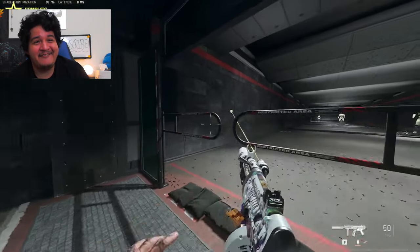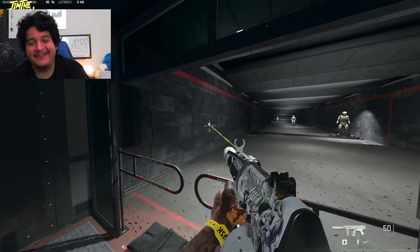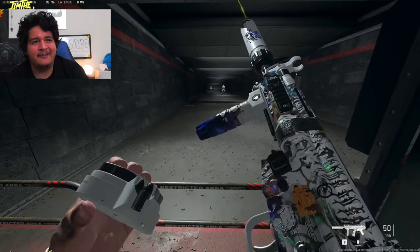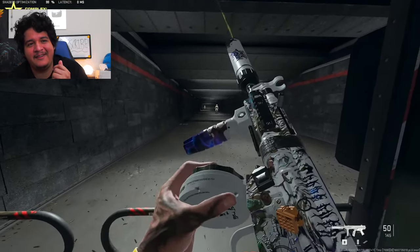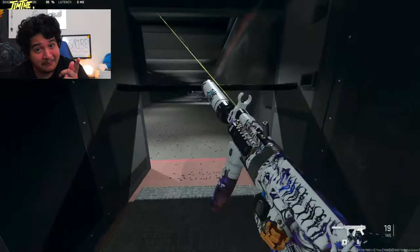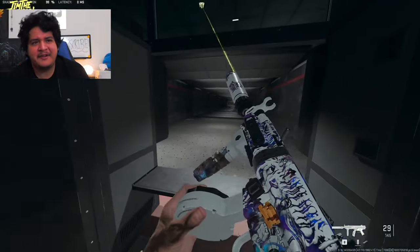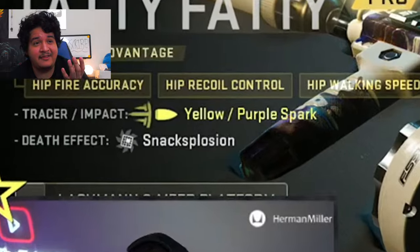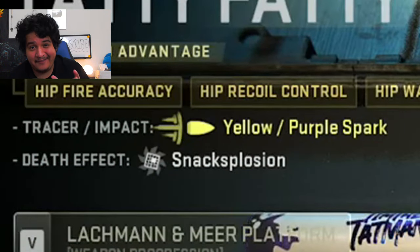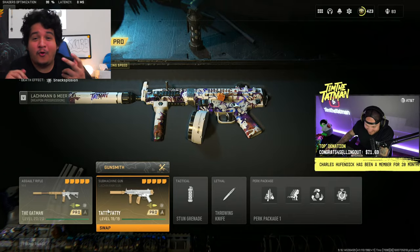He also has his logo on the laser, which is freaking insane — imagine a creator like myself with the hero logo on a laser, that would be a dream come true. His T is on the mag and fades in and out just like on the M4. This is actually the first Lockman Sub tracer bundle in the game, coming out May 31st. He mentions the yellow tracers and purple spark tracers, and he has a death effect called Snack Explosion.